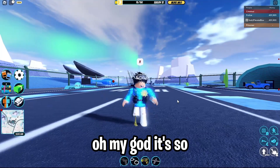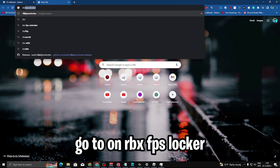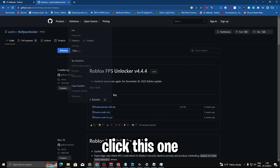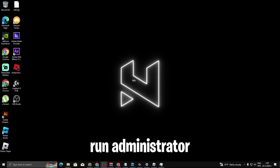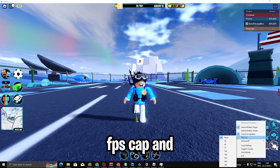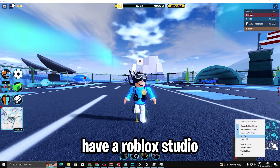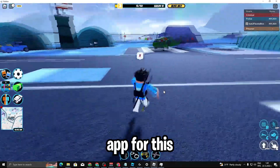Bonus tip: search for 'RBX FPS Unlocker' on Google and click the first link. Run it as administrator. Click the up arrow, go to RBX FPS Unlocker, right-click, and go to FPS Cap. You can set it to 144 FPS which is a good cap. You can also enable Unlock for Roblox Player and Roblox Studio. Then click Quick Start.